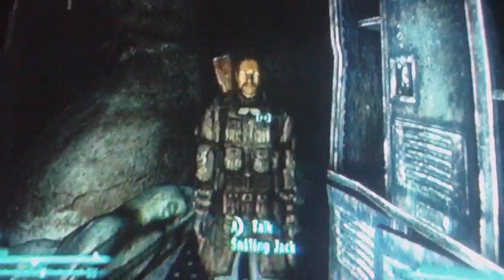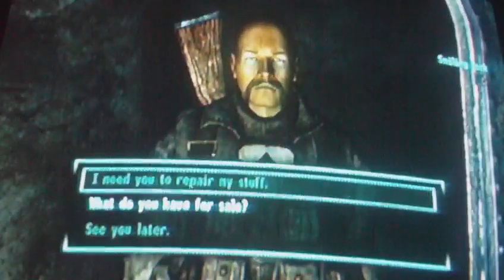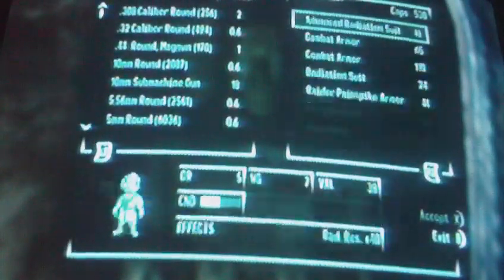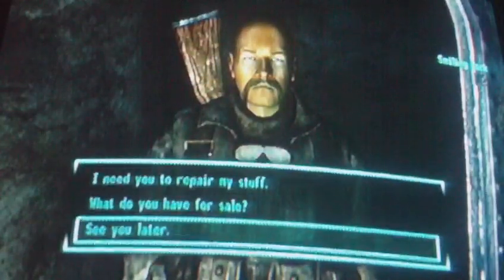You're going to meet a guy — his name is Smiling Jack. He's a trader, but he doesn't have the shotgun for sale. So unfortunately you have to kill this guy. Go ahead and kill him.